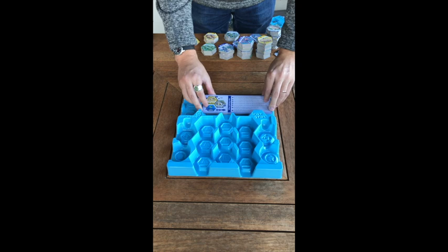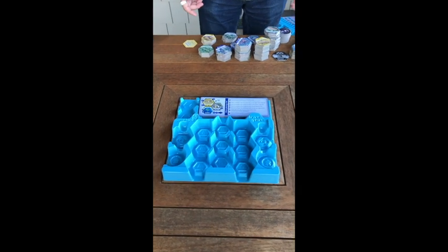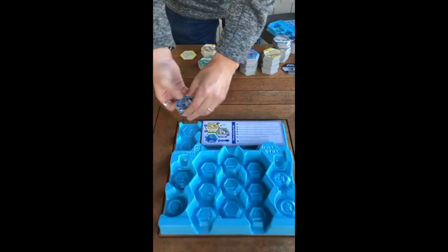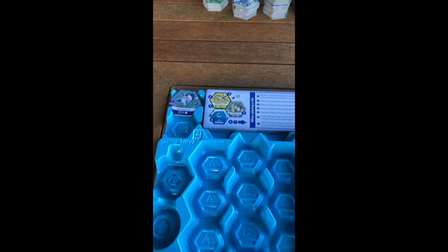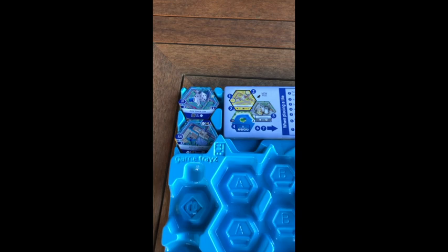We're going to put some tiles in our Suburbia Collector's Edition tile tray. We'll start with our reference guides, then pick up our con tiles and put them up here, matching the symbol on our Essen tiles to match that symbol.